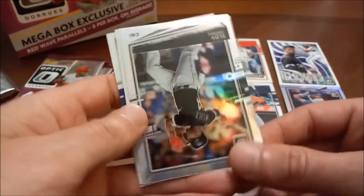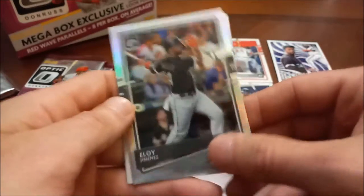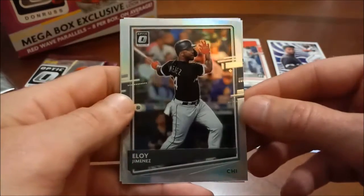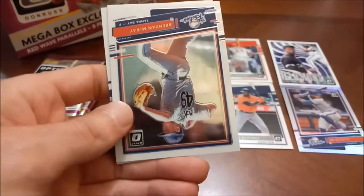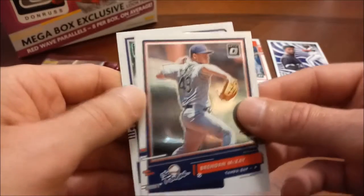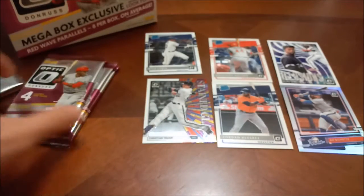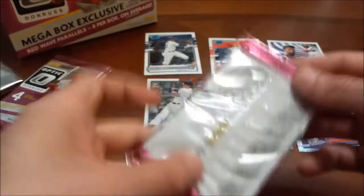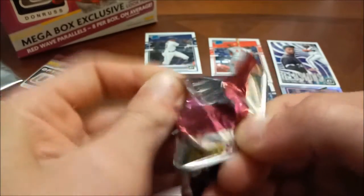Next we have Aloy Jimenez prism — so two Aloys in this box. A little bit of paper off the wrapper there, but that's a pretty nice one, not numbered but still cool. Next we have Brendan McKay rookies, and finally Nolan Arenado — another great player there. Three packs left not including the bonus pack, still looking for our autograph.